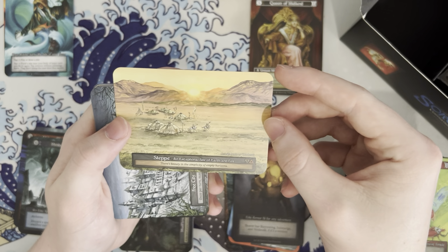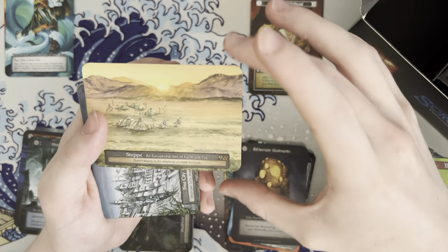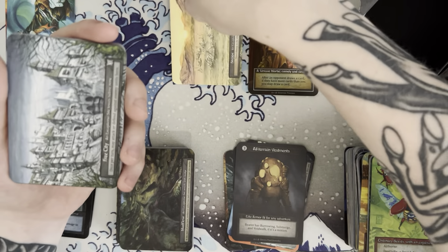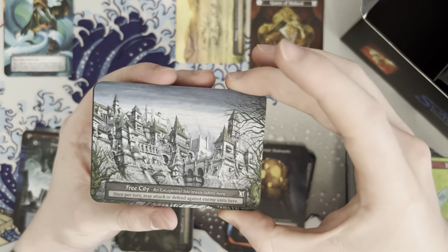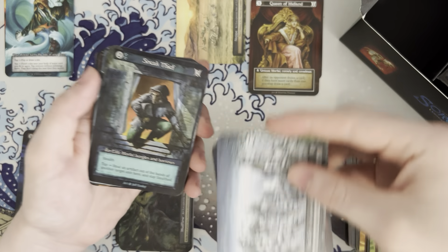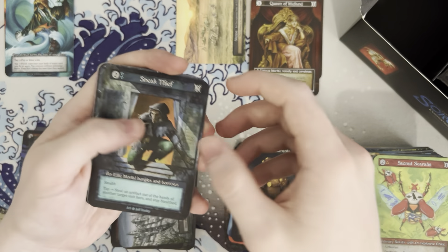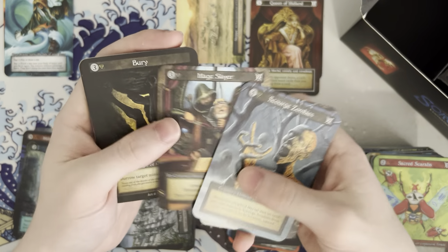These tap for dual or you can get the — these are kind of like dual lands, I think. We'll put those up here. I feel like those are fairly decent too. Free city, wildfire, and a sneak thief. Mage slayer bury.